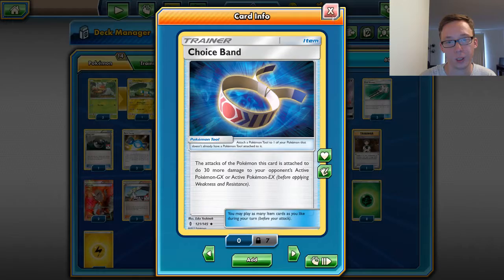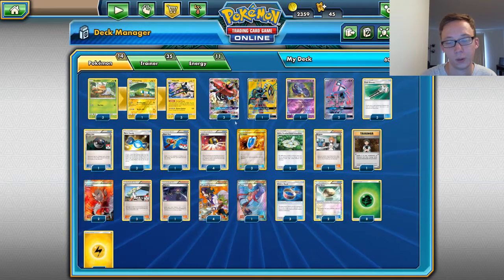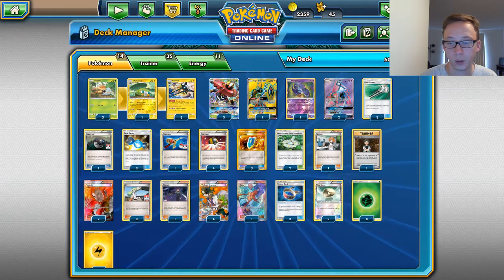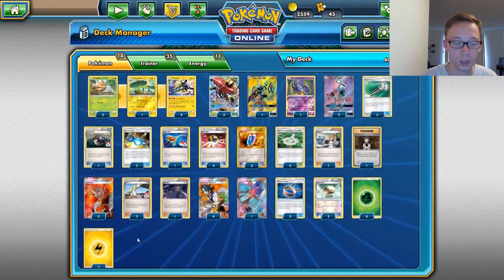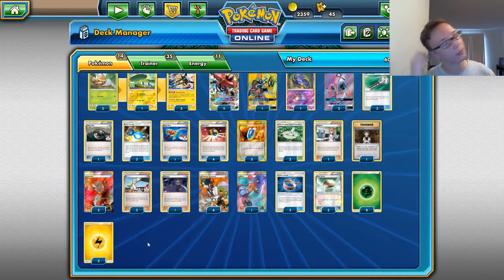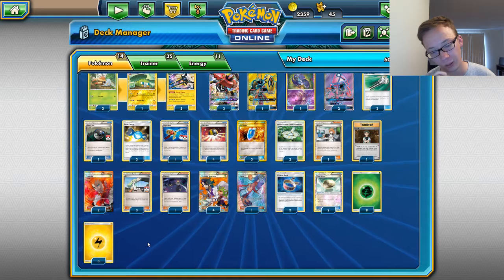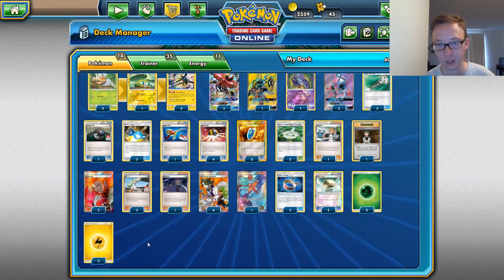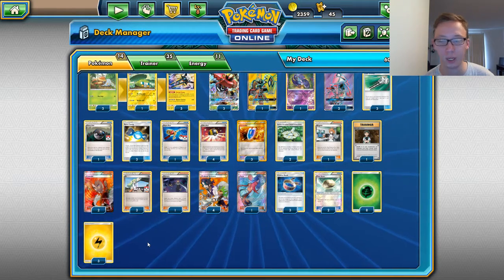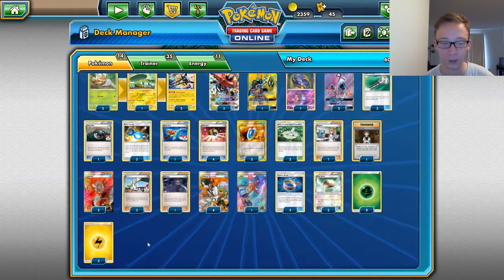We have 3 Choice Bands — these are going to go on the Bulus obviously. Hopefully you can get the Float Stones on Vikavolt. Sometimes you might have the Float Stone on Bulu — weird situation, but you've got to do what you've got to do. The Energy count: we are running 8 Grass and 3 Electric. I think I ran either a 7-4 or one more Electric in my personal list. I'm trying the 8 Grass, 3 Electric — seems pretty solid, seems like enough if you use it wisely.